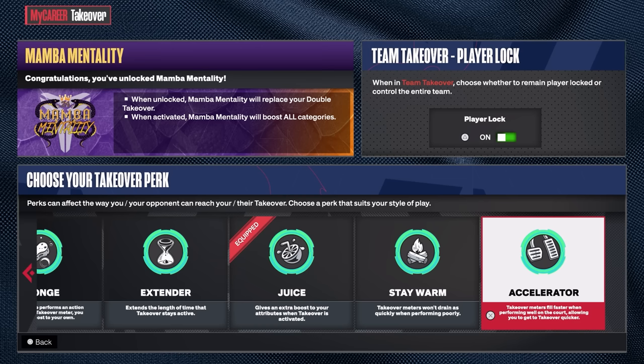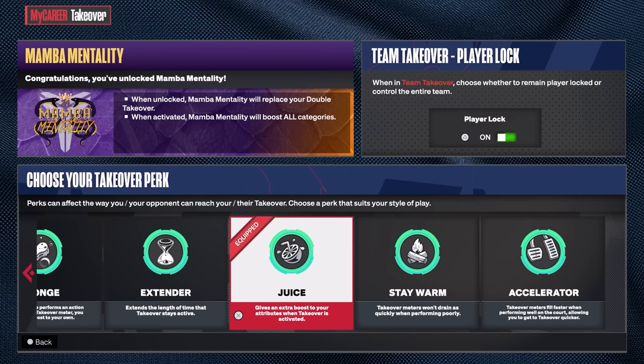Especially on the seven-foot-three toxic inside masher — you get that quick takeover and mamba mentality, it's going to be pretty OP. Unfortunately, we don't know the exact attribute rating boosts from juice. In past 2Ks you could press start in a career game, go to attributes, and see your boosted stats during takeover. This year it just shows your base rating, so I have no idea how much juice combines with mamba mentality or how much it boosts primary attributes.